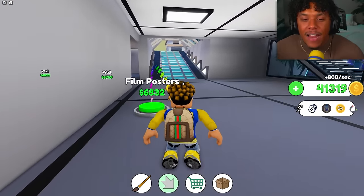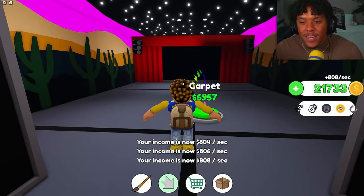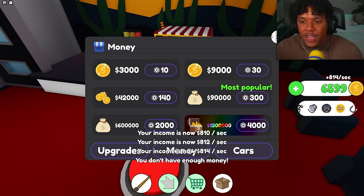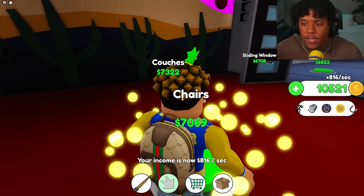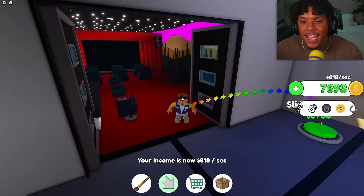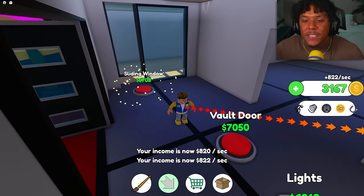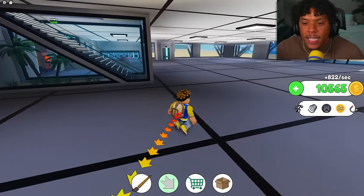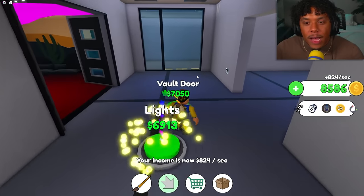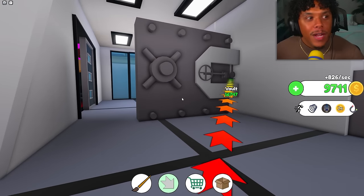Now let's head to the home theater — wall, door, carpet, chairs, concession stand with churros. I love churros, y'all. Area complete — theater! I'm literally out of money again, spent 2,000 Robux and it only got me through about one floor. So it's like 2,000 Robux per floor. Let's get the vault — a huge vault. I wonder what's going to be in there.